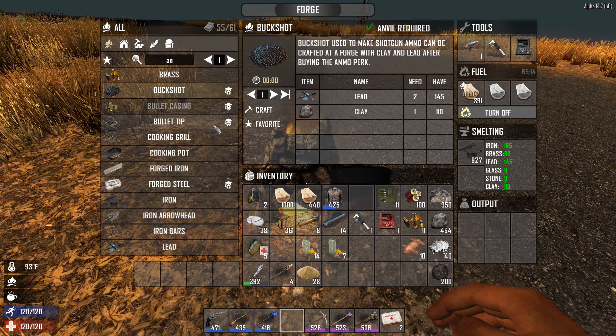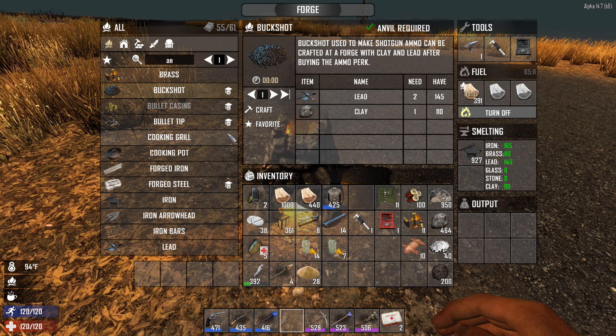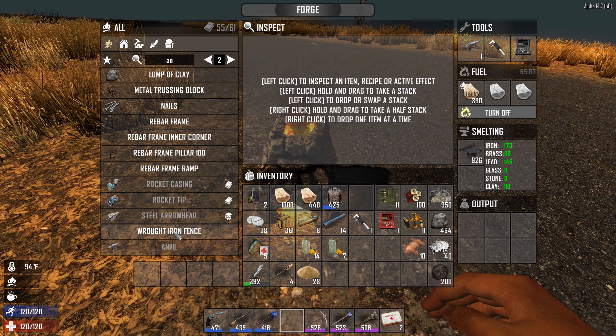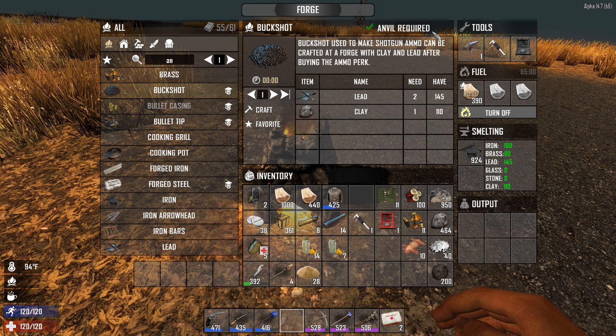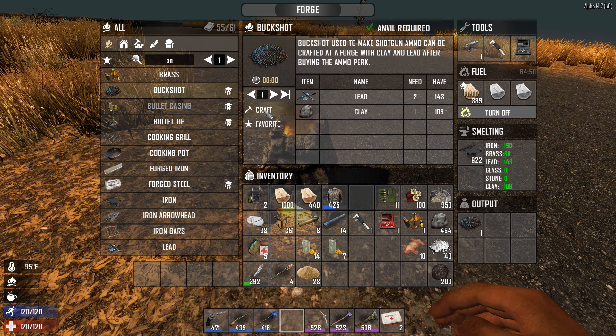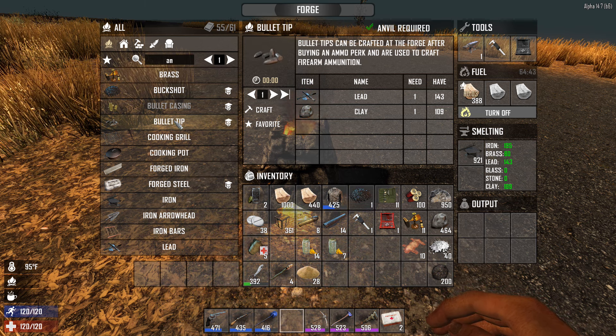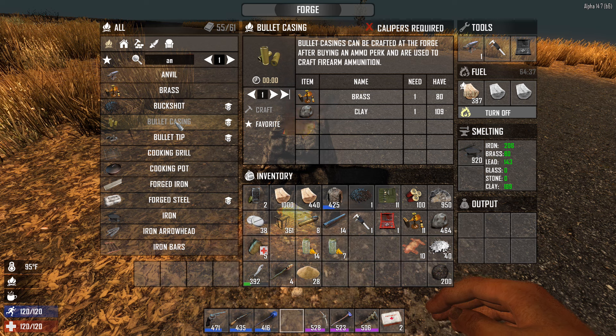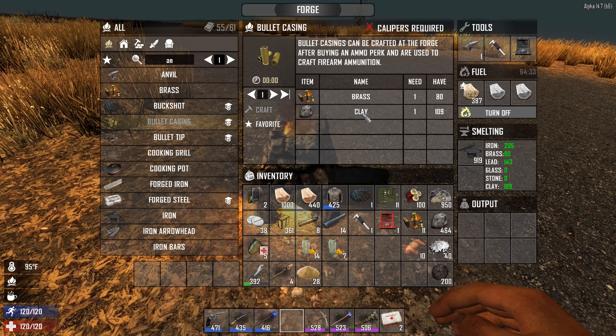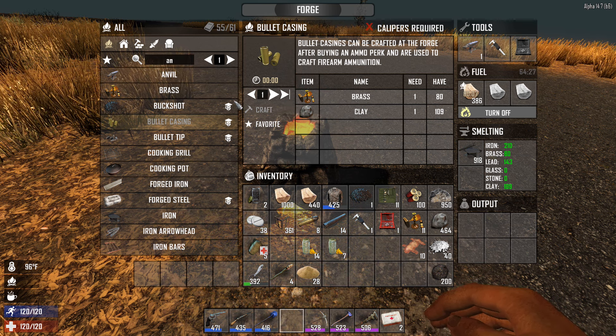Same thing with a lot of items — bullet tips, bullet casings, buckshot all require a skill as well. Buckshot, for example: I've got that skill so I can make buckshot now. This particular recipe just requires an anvil — it's lead and clay, two units of lead and one unit of clay. A bullet tip requires just an anvil, lead, and clay. But the bullet casing requires brass, clay, and it requires calipers.